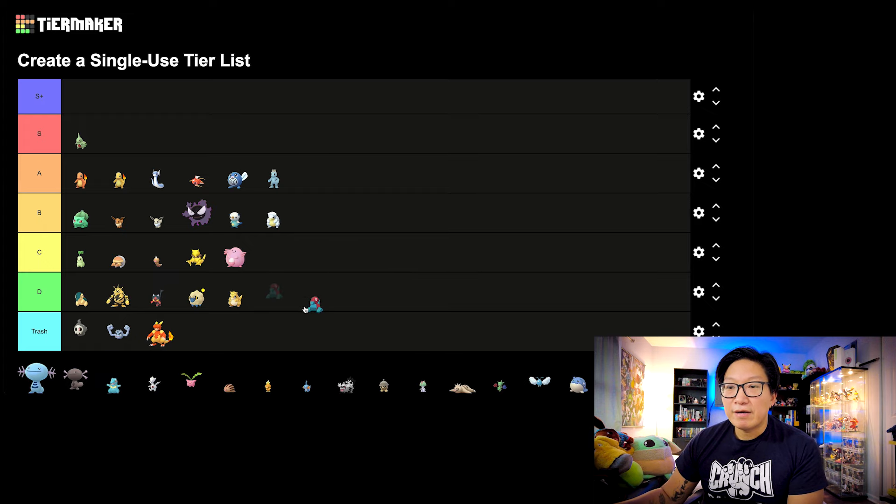Next, let's move on to Porygon. I will consider this D tier. Didn't really see much of an impact with its Community Day move. Porygon-Z is not necessarily a very powerful Pokemon — some people might use it for Tri-Attack, but other than that, yeah, D tier Community Day.